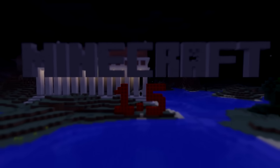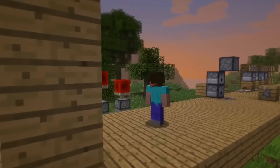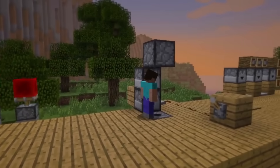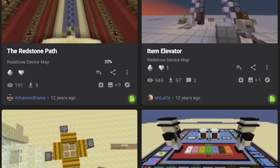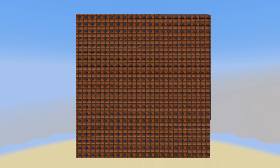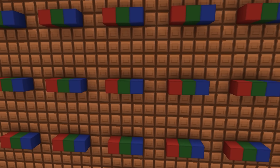Fast forward to 2013 and Minecraft 1.5 — the redstone update — hits the scene. Suddenly there were way more redstone components to play around with: comparators, hoppers, droppers, activator rails, blocks of redstone, and more. The amount of redstone builds online absolutely exploded. But the looming question of an RGB display was still unanswered. It would be a full year until someone finally posted an attempt.